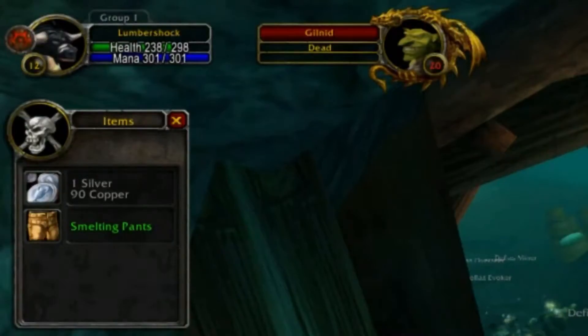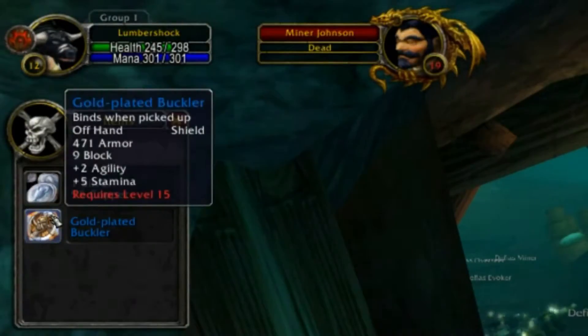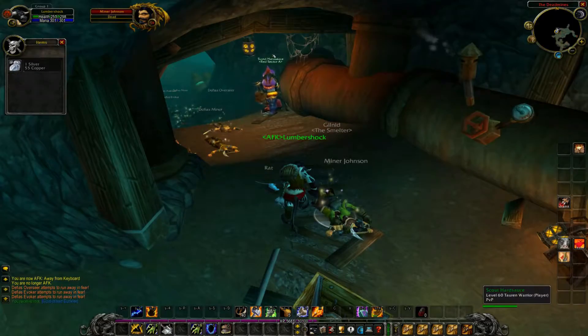Round three: again no luck with Gilland, but — Pog — the rare Miner Johnson drops his shield on its first kill. This is going to save me a lot of time.